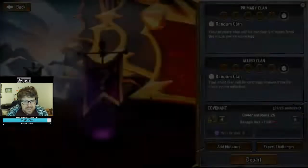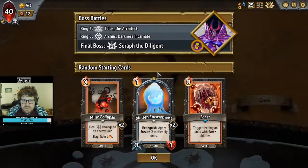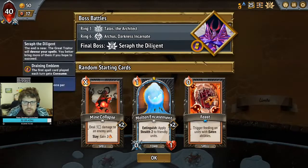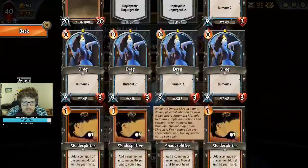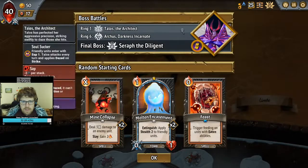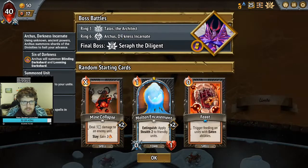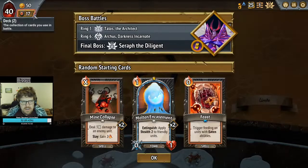We'll just do a random run and see how it goes. So we have Penumbra with Melting Remnant, and we start with a Molten Encasement. Dregs are kind of bad. Mine Collapse is okay. We have Sap plus Days Talos, which with Molten Encasement is not a big deal. We have Rally Arcus, which is going to be pretty freaking annoying for Molten Encasement. Then we have Seraph Diligent, which shouldn't matter too much here.